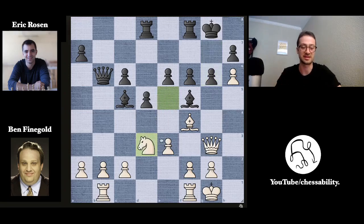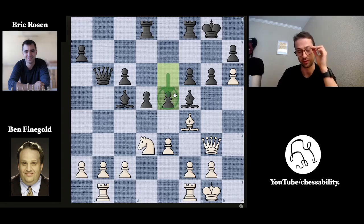Ben recognizes that and plays knight to d3, retreating the knight and attacking the bishop on c5. And here e5 from Eric — this is kind of the critical move in the game. Both players were like, 'did I just trap the bishop?' Ben was like, 'oh my god, is my bishop trapped?' And indeed the bishop is trapped — there are only two squares to move to and both are guarded by pawns.